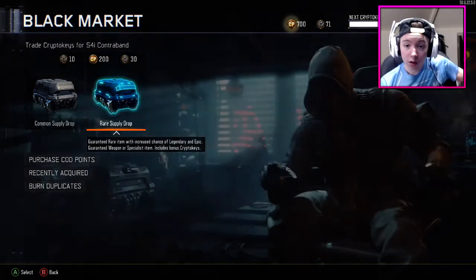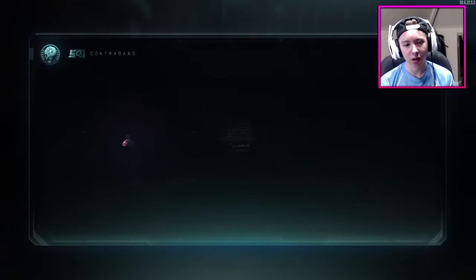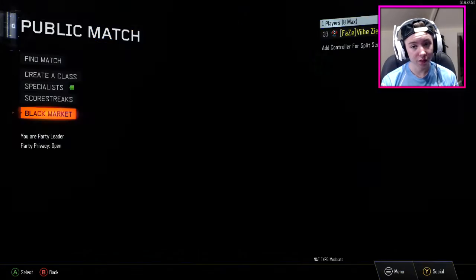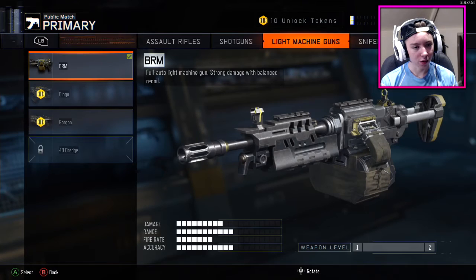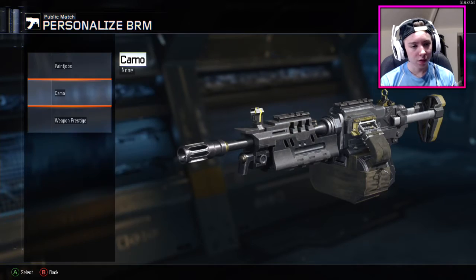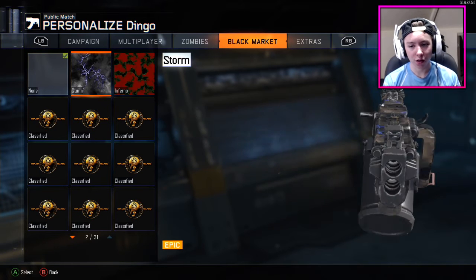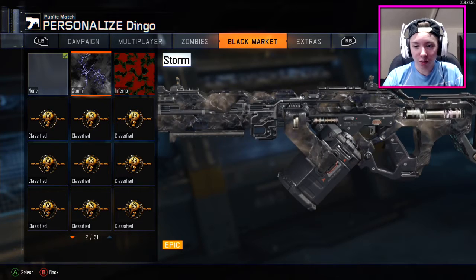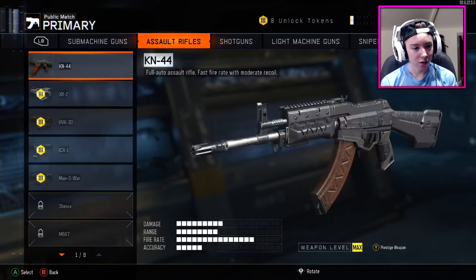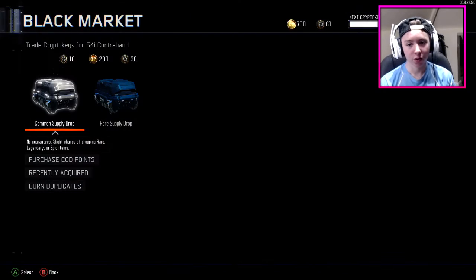Back to the Black Market, let's open another case. I'm going to get rid of my crypto keys first — legendary, rare. Infrared camo, what was that on? Is it on the BRM? Oh yeah, oh man. I forgot what it's on. Oh yeah guys, I didn't know this but I got the storm. I don't know when I got it but I must have opened a case and got it — look how nice that looks. Next time I'm actually going to look at the gun before I do it.